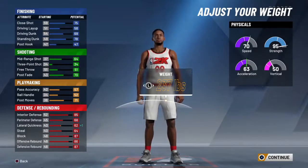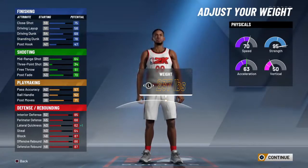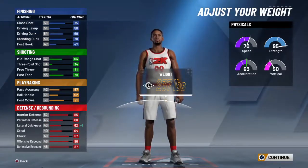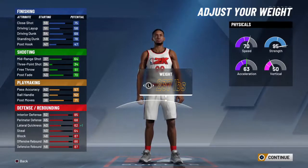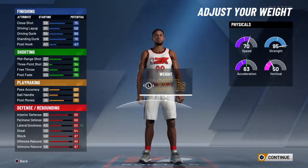Look at the finishing abilities — I got a 75 close shot, 58 layup, but I'm more grounded so I'm not tripping about that. My driving dunk is a 69, standing dunk is 78, because I'm more grounded and not a slasher. You can always test these builds out, that's what makes it fun. My mid-range is 64.